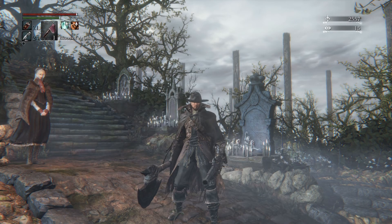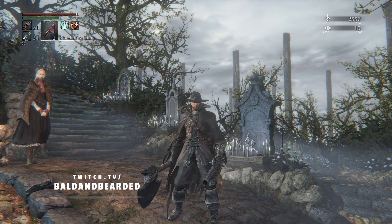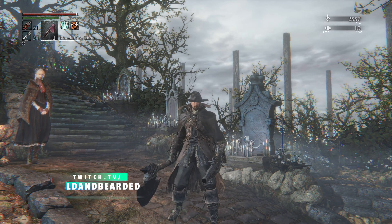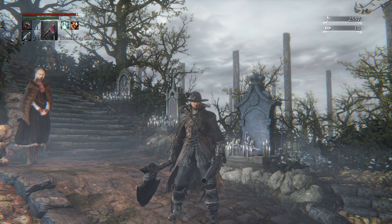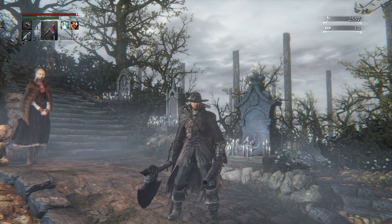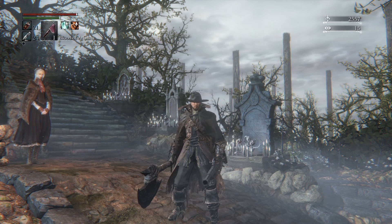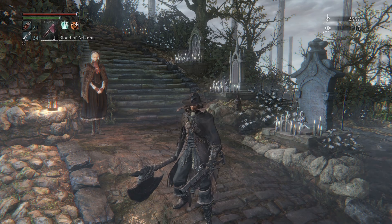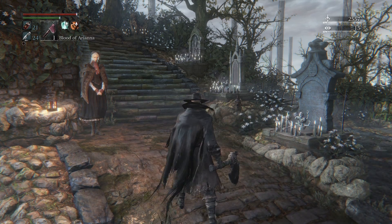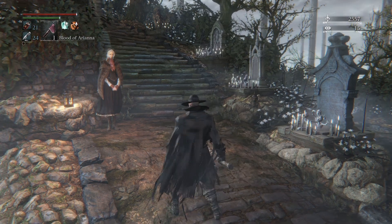Welcome back to episode number seven of my ultimate walkthrough guide for Bloodborne. Today we're going to be going to Yahar'gul — I guess that's how it's pronounced — and we're going to do some work there. We'll finish that area as much as we can, but before that we have to encounter a fight by talking to NPC Eileen and then going back to the Oedon Tomb.